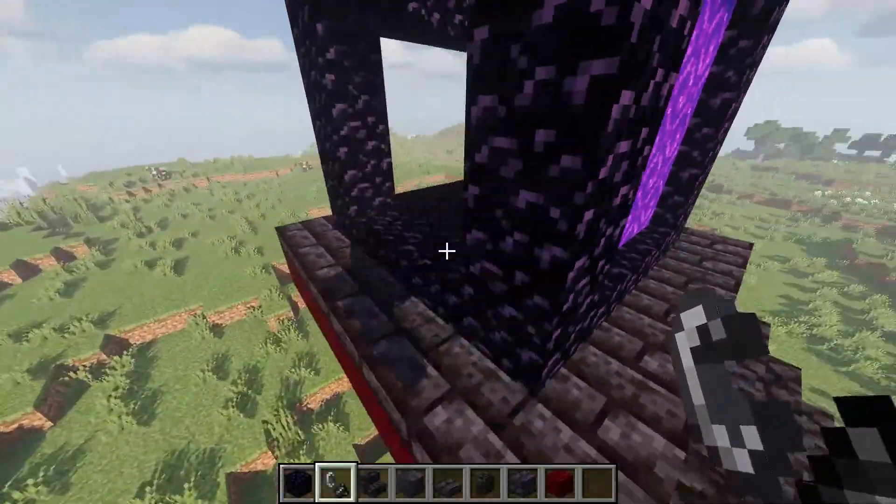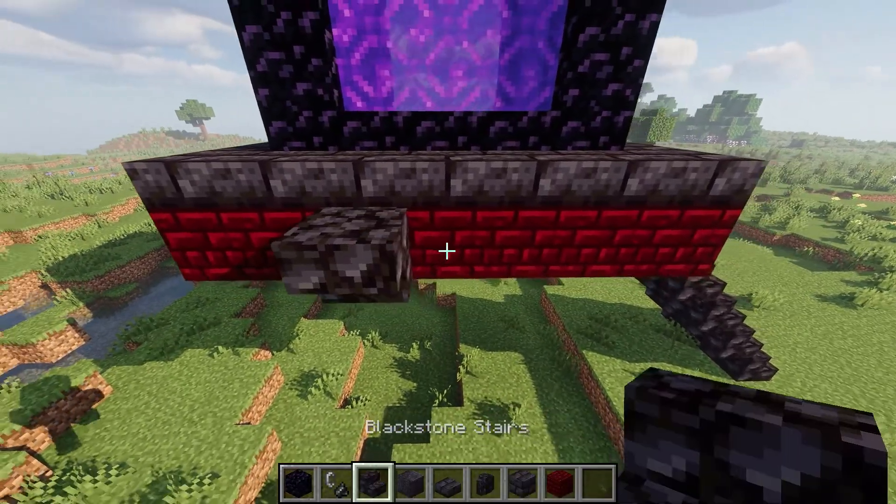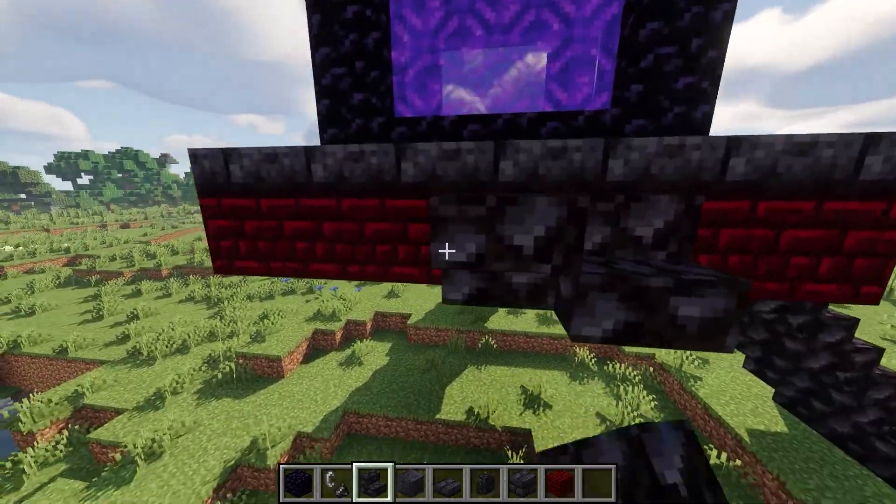Use flint and steel and it should start looking good. Then you need staircases connecting all of them. Do this for all the sides.